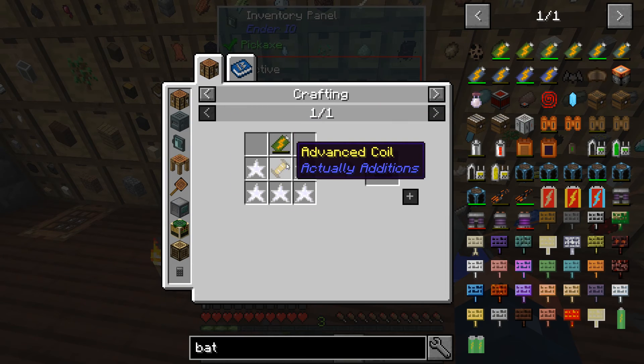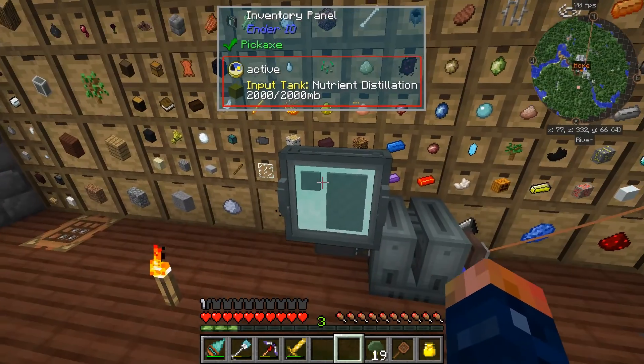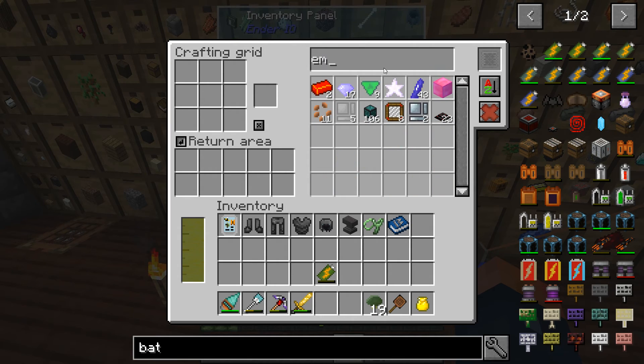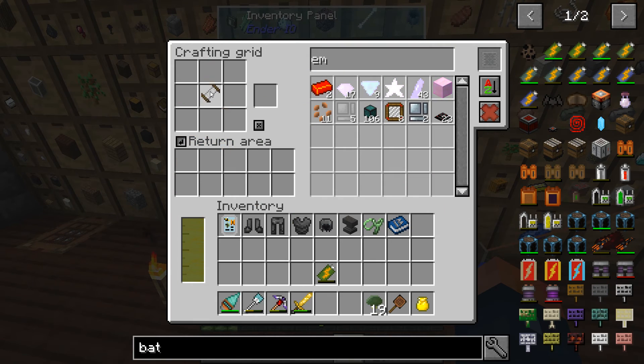To bump up to the double battery, it's basically the same thing. The quadruple battery requires empowered, and we only have one left of the empowered - I don't have enough to make any more of that. But I think the double battery will work just fine, so that's not going to be an issue.